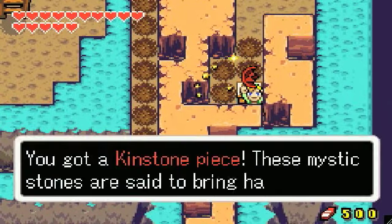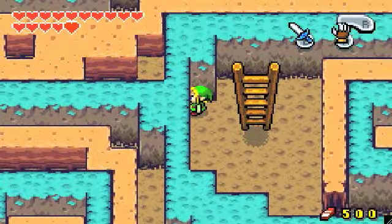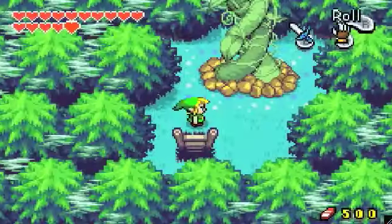Let's go down here — yeah, this is all new to me. I haven't been through here in the test run. I remember — this is where we fused kinstones with the minish guy at Lake Hylia. We have more rupees in these chests, and now we have another piece of heart.